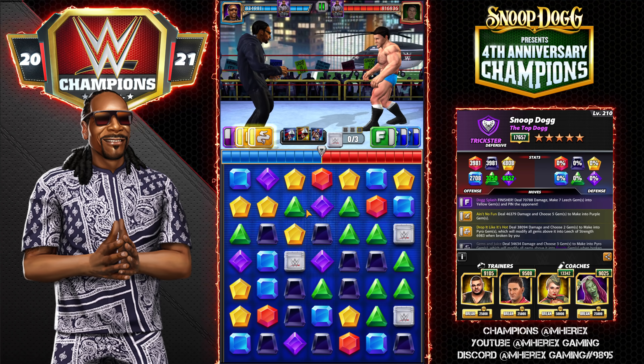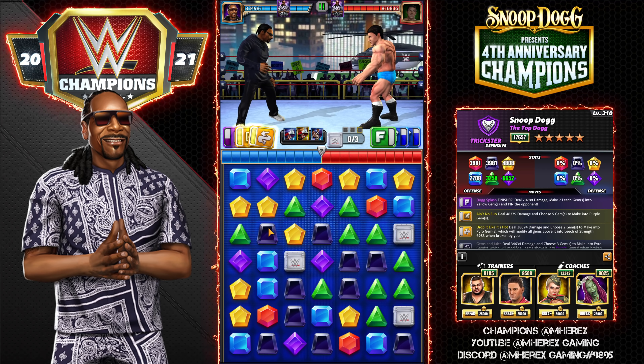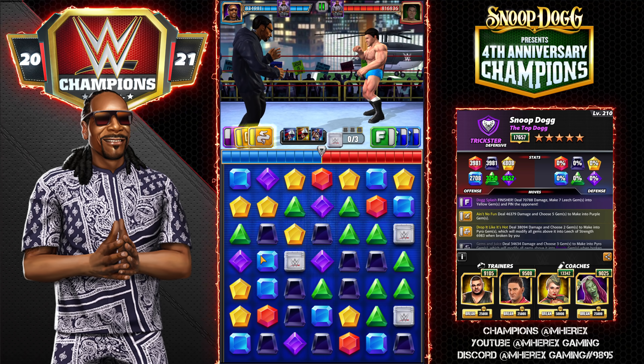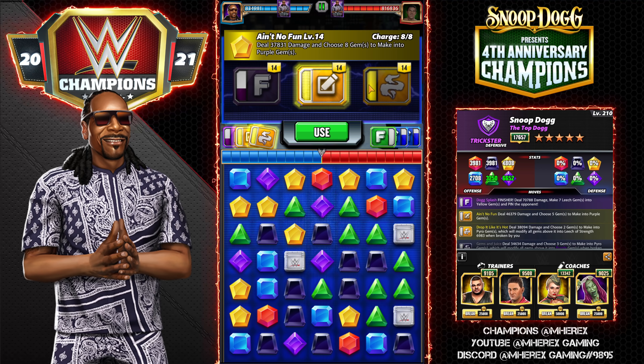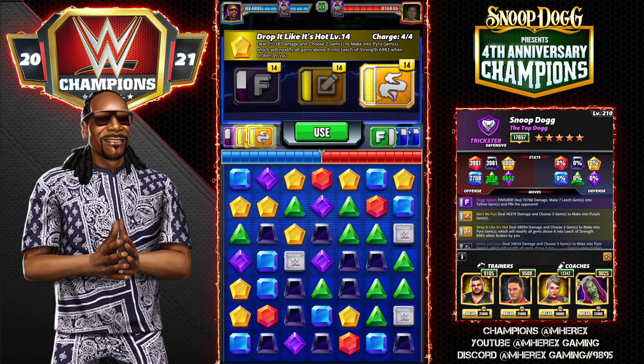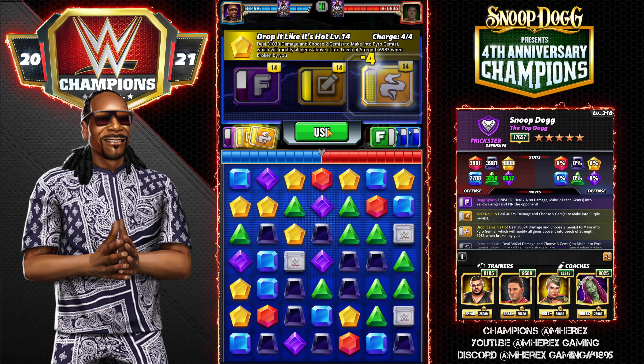This is why I have the yellow trainer on — because you're only making 7 gems, you want to get on the finisher after this month. You could also use NWO Macho; it would be super good. Booker T as a coach would generate an extra yellow, and Dolph Ziggler — those would all be useful — and Powerhouse Hogan would be very good. I don't have those guys, well I have Booker T, but a lot of people don't, so this is what I'm going to run for the preview.